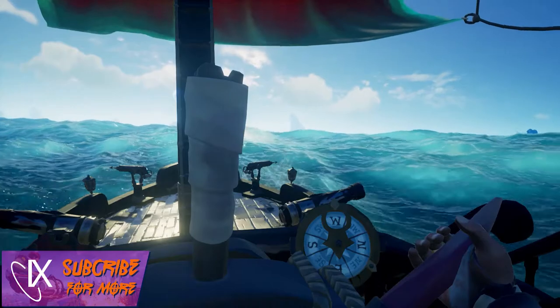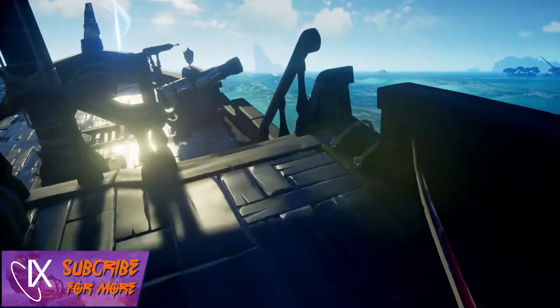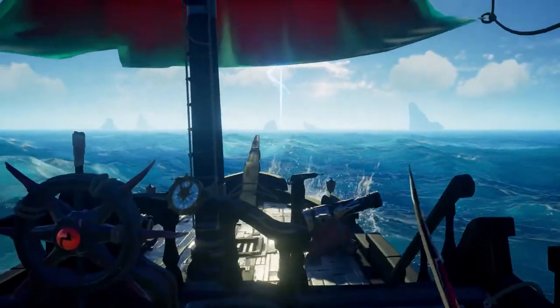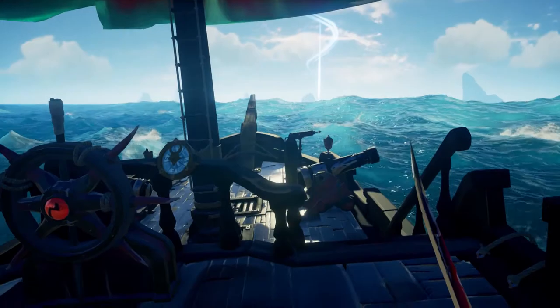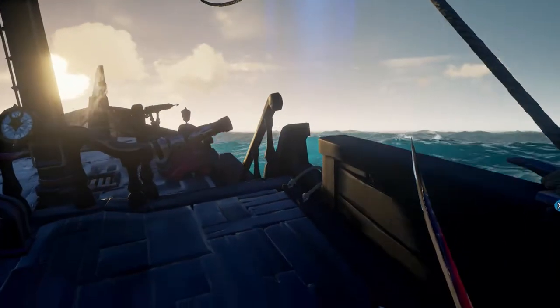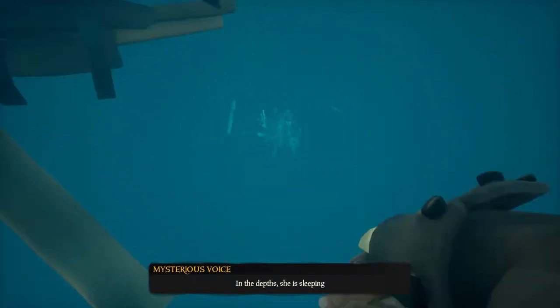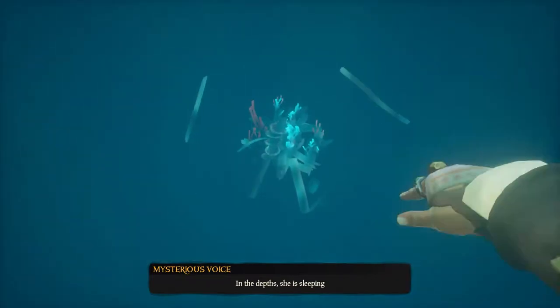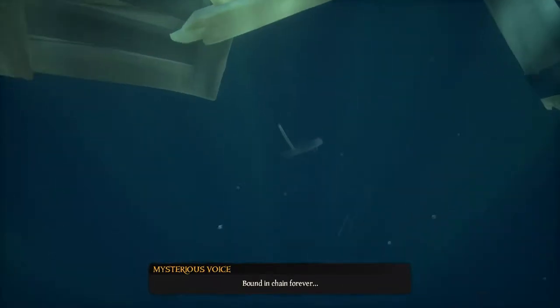Once the cutscene has ended a blue beacon will appear off into the distance. This beacon will lead you to a new extended area of the map south of Discovery Ridge in the bottom left corner of the map. Once you have sailed over there you are looking for a pile of debris. Hop off your boat and begin to swim down, following the path of the shipwreck and debris down to the depths below.